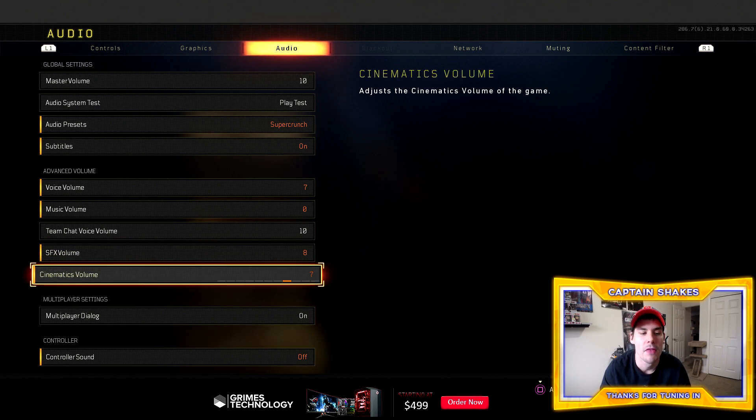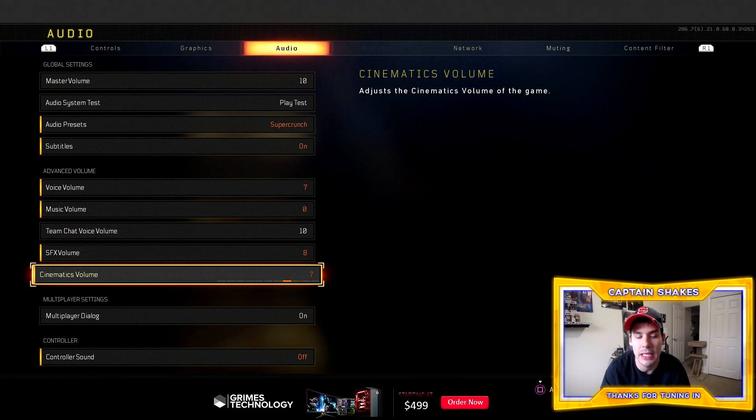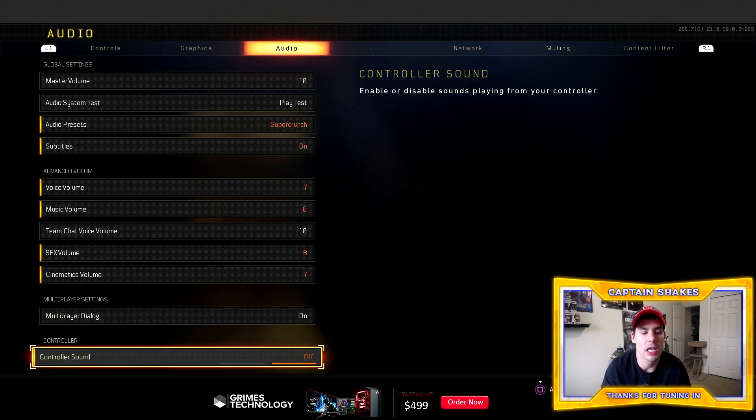Sound effects I keep at 8, and cinematics volume at 7 — anything over feels like overkill for me. Multiplayer dialogue covers specialists calling out their abilities, like announcing a smoke grenade — that's personal preference. Controller sound I keep off because I don't want to hear the same sounds twice — once through my headset and again from the controller as background noise.